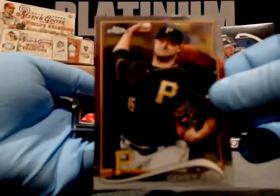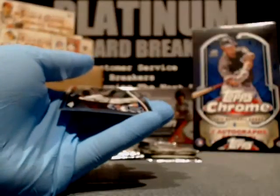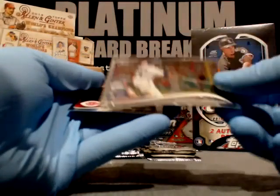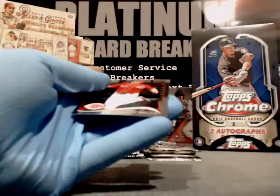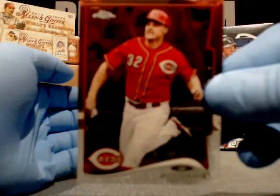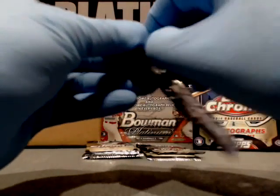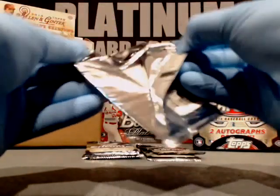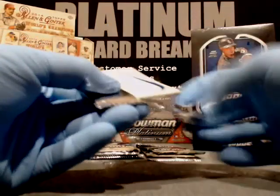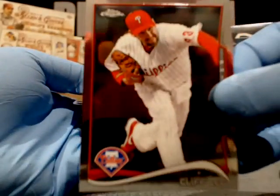Gerrit Cole, Pirates. Middlebrooks, Red Sox. Austin Jackson, Detroit Tigers. And Jay Bruce. Butchie, you can't buy a redemption for $225 in an auto break — what the heck? Listen, if you want, I'll give you five for the card. There you go — you doubled your money, Butch. I got ten — how's that? You want to go right now, Butch? I'll give you twelve.